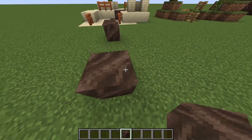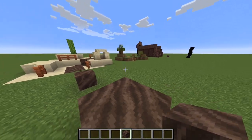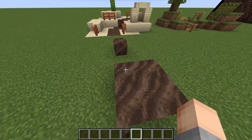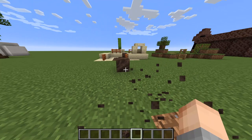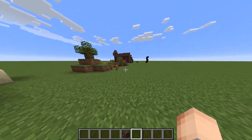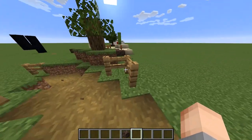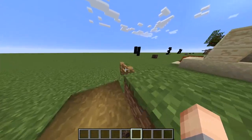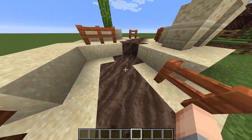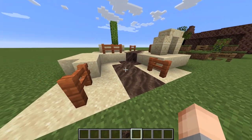At number four we have soul soil. Soul soil can be found in the soul sand valley, and as you can see if I place it down like this, it has this nice pattern that kind of faces northwest. I thought we could use this as a path in a desert — paths are available in grass using a shovel, but why can't we have it on sand? It looks really nice and gives you that deserty vibe.